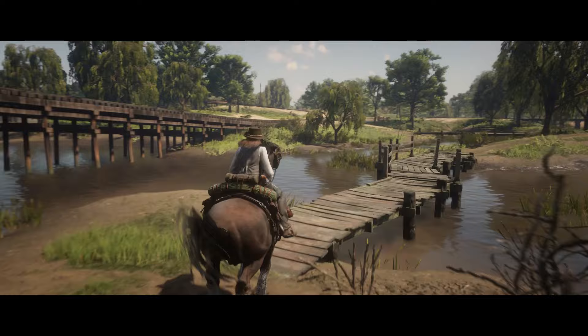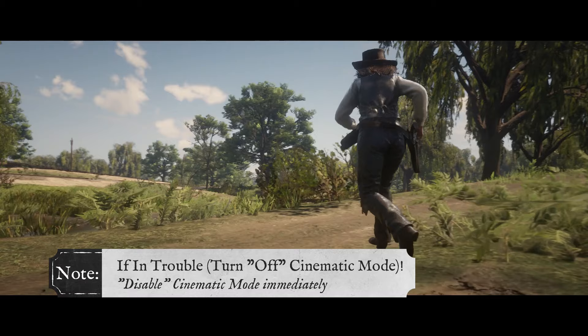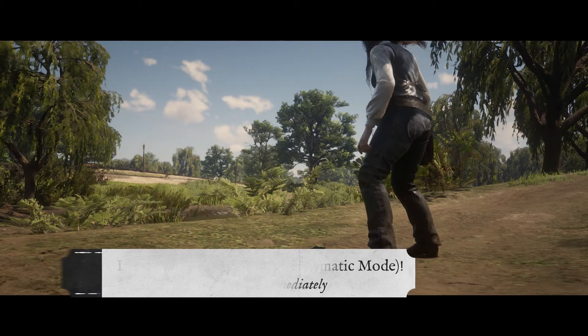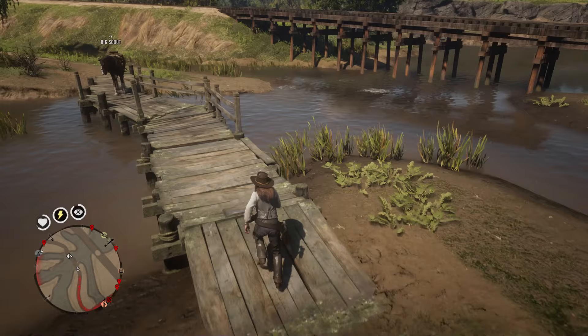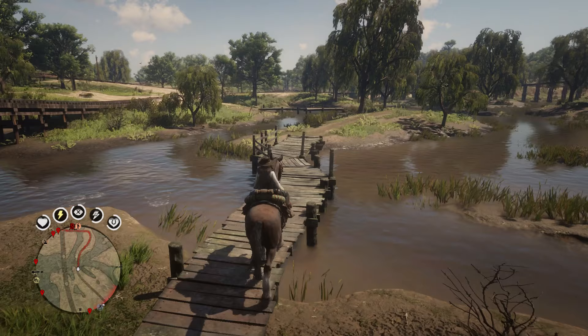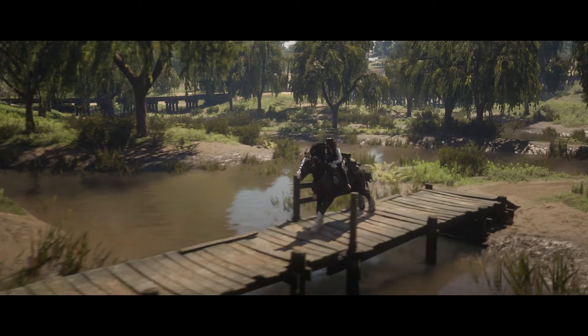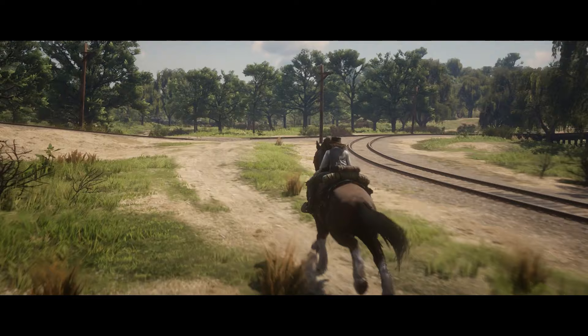We're still in horse cruise control, and now being on the run you can see my horse is going way too fast for this bridge. If you run into trouble and get thrown from your horse, make sure you immediately turn off cinematic mode or you won't be able to control the camera angle. With cinematic mode off, I can get out of danger and continue to Thieves' Landing. With my waypoint still set, I'll cross this bridge manually and go back to horse cruise control.